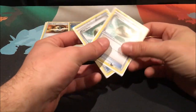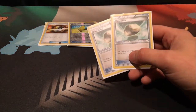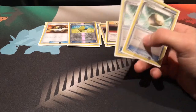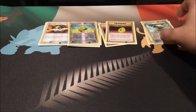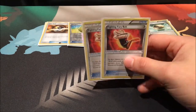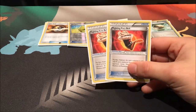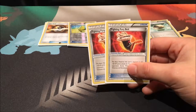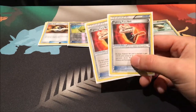Two copies of Float Stone — being able to give free retreat is handy. I don't tend to use them much; I might actually take them out and run more Fining Fury Belts or even that fourth Koko. We run two Fining Fury Belts. I'm considering putting in a third because of how useful it is for Koko. We don't run Choice Band since I think Fining Fury Belt is just a little better, so I'll probably end up adding a third.